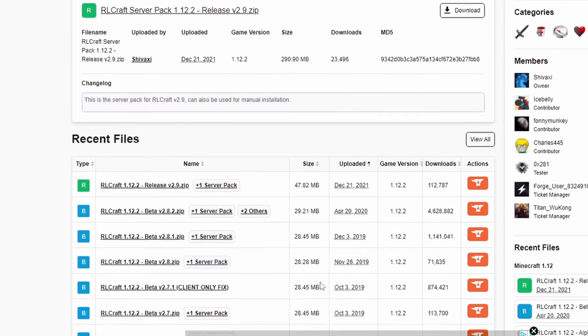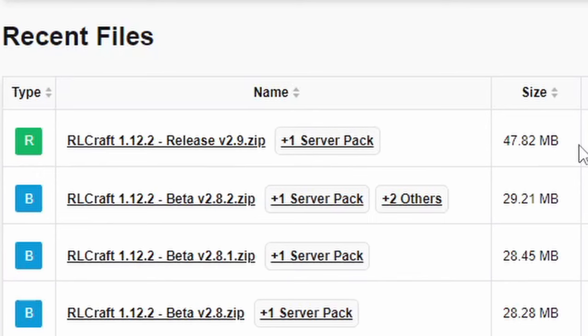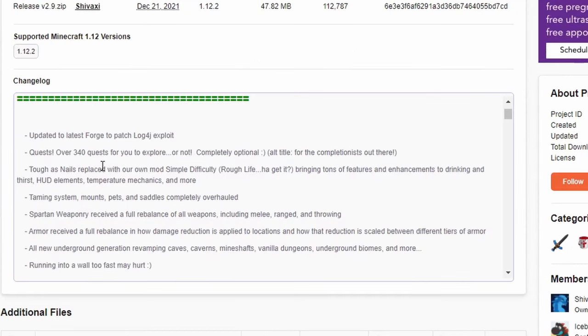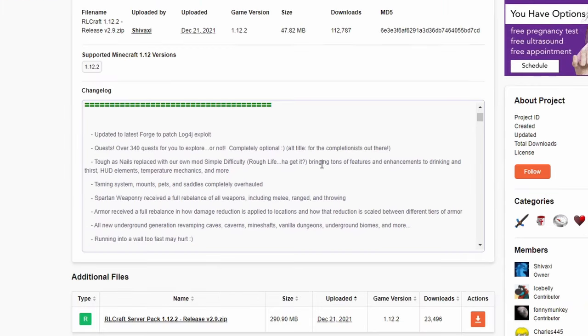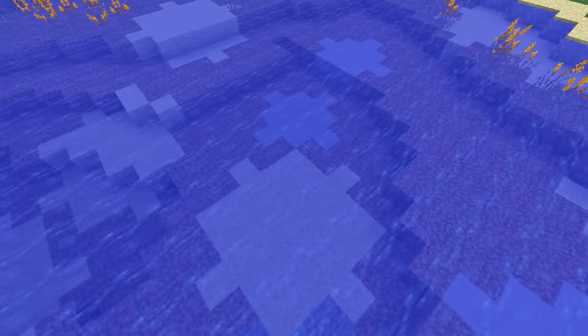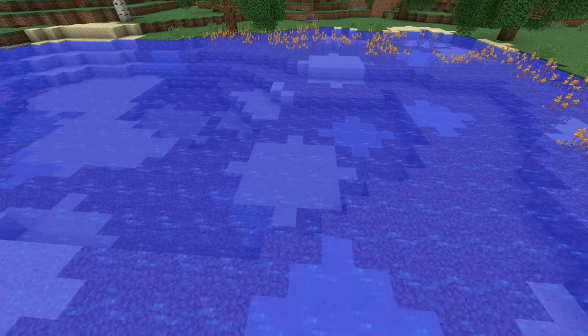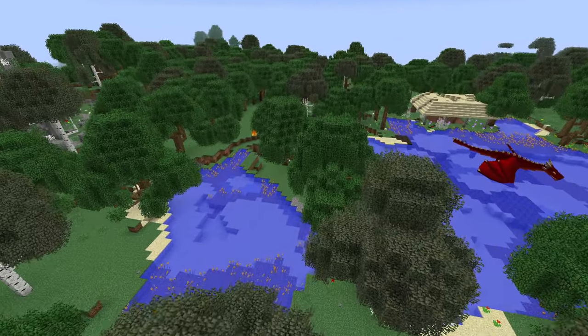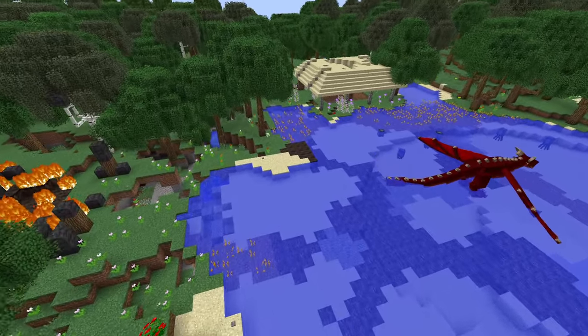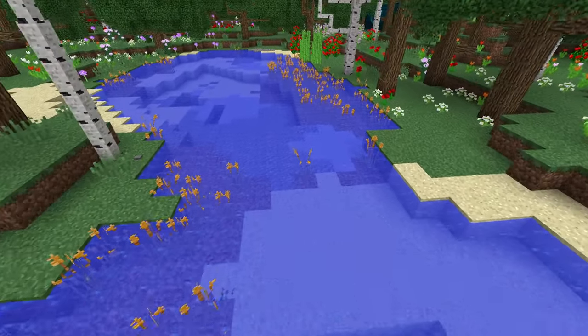It doesn't even include the fact that there are so many more mods added. Let's compare the file size of this release versus the beta release of 2.8.2 — it is almost double the size of the previous version of RLCraft. Toughest Nails has been replaced with their own mod known as Simple Difficulty, which brings a ton of features to the thirst mechanics, the temperature mechanics, and more. For example, if you drink the regular water in RLCraft, you have a chance of contracting parasites — even from a lake, river, or stream.